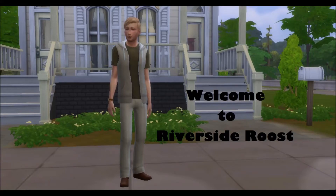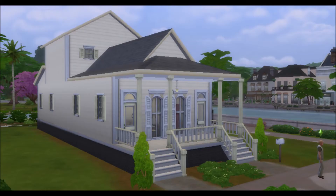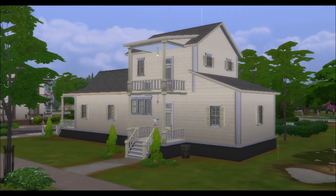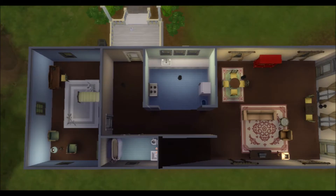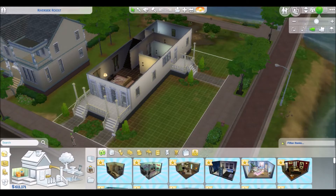Hello everyone and welcome back to another Rain Builds. Today we're at Riverside Roost in Courtyard Lane at Willow Creek. I thought this was a duplex because of the two front doors, but it turns out it's just a single family home. This is another Crick Cabana Wannabe with an addition on top, so I got rid of it and built my own house. I fell in love with the lot — it's adorable, in a great spot, with a ravine in the backyard and along the side.